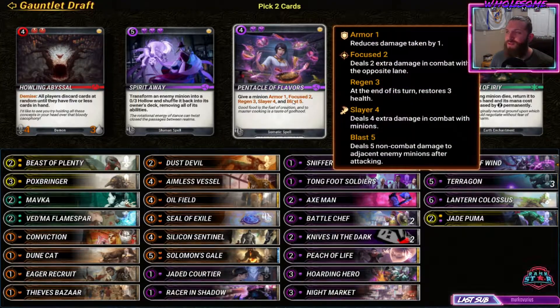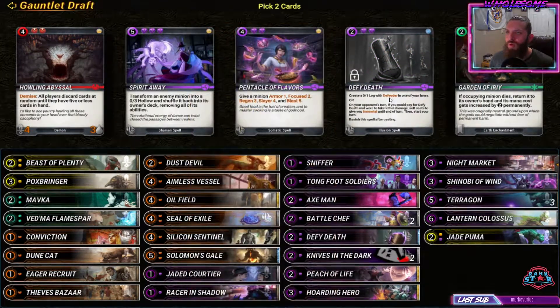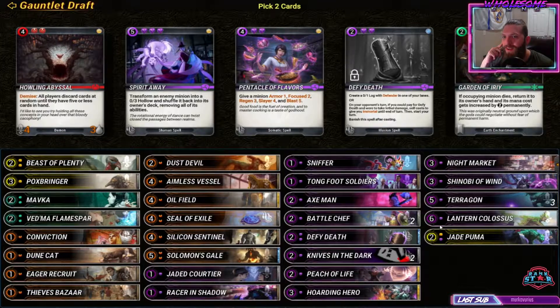Pentacle flavors is the card I love that I was playing in my constructed deck. I accidentally took defy death - I'm so used to right-clicking to look at cards and every time I right-click, I pick. Let's read what we just picked.